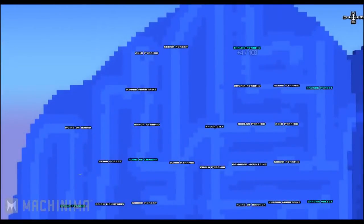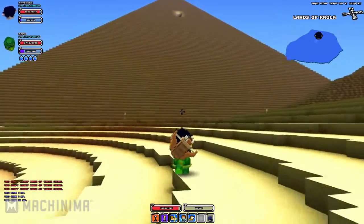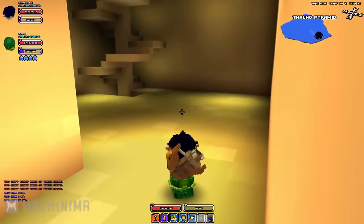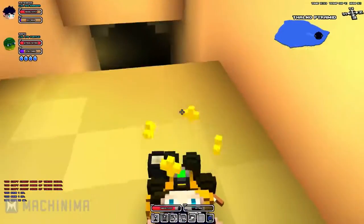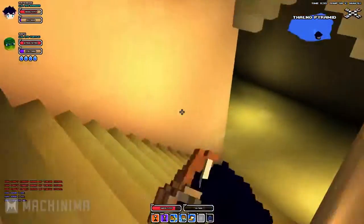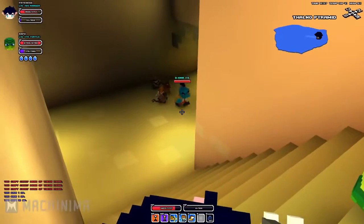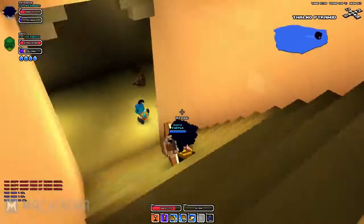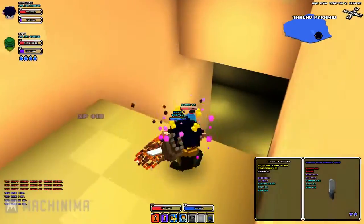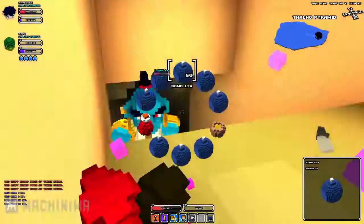Last but not least, go back and check out the Thalno Pyramid in the desert biome from last week's episode. There's another dungeon there with two more red items — I believe it's boots and a sword. The mobs in this pyramid are really hard though, dropping at an average power level of 100, so I'd recommend coming with a group where everyone is in the hundreds. Between the lava biome spot and this one, you can farm three reds total, which is great for gearing up.